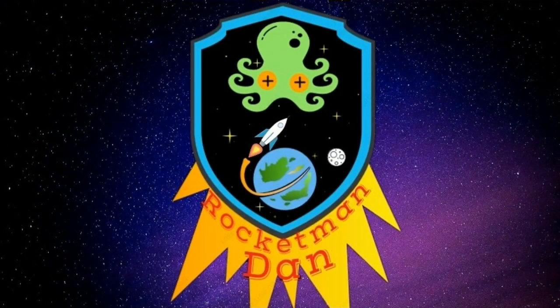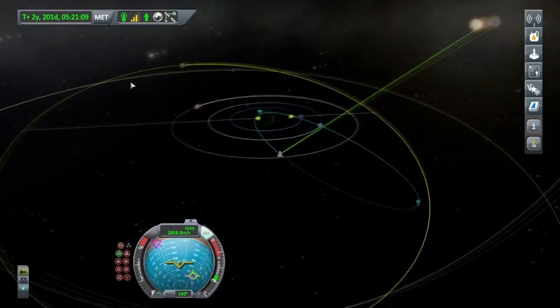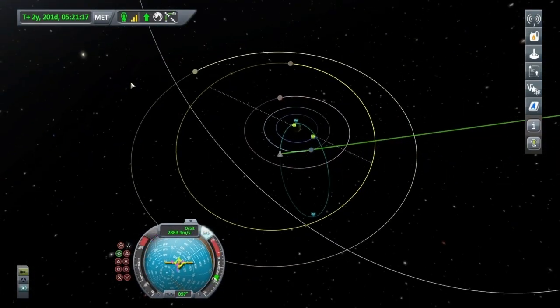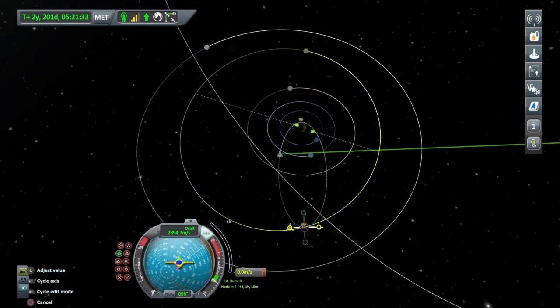Hello, this is Rocketman Down and today we're going to be landing on Bop. But first things first, I'm just going to burn a little bit prograde so I've actually got an encounter with Bop's orbit — there we go, it's just popped up now — and create a manoeuvre at the apo, just until I get an encounter with Bop.